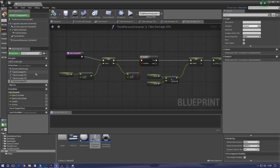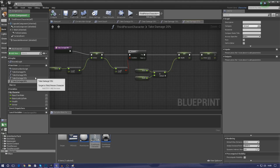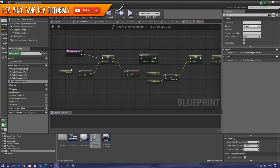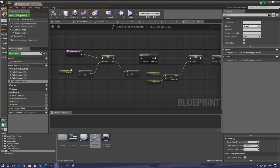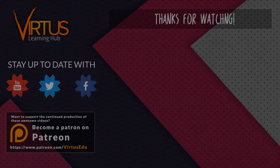That's pretty much everything I wanted to go over for taking damage and the armor and health system. If you've had any issues, just go back in the video, take it nice and slow, and follow along. Thanks for watching — stay awesome, keep creating, your boy Virtus signing out. This series was made possible by you guys supporting me on Patreon — check out my Patreon page in the link in the description.